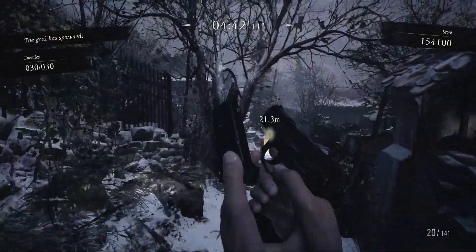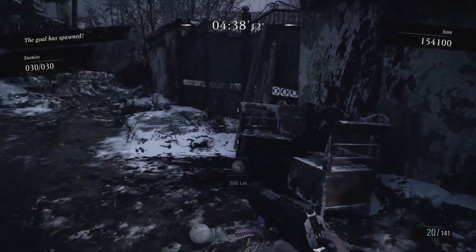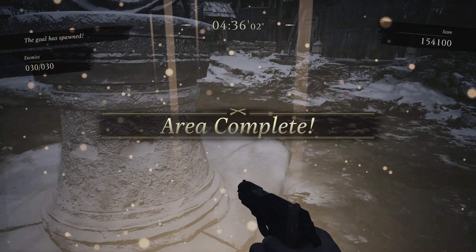And that's it! Area 1: 30 enemies, 30 combo, and don't forget the mine sitting there on the bench before you leave. That's 300k score.